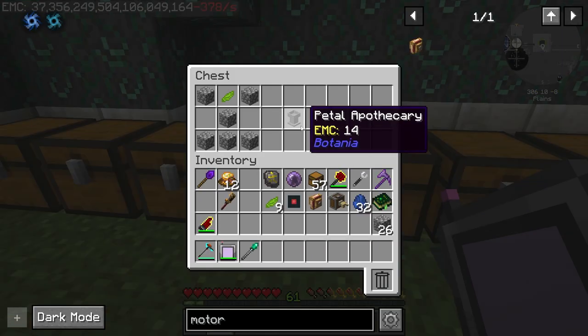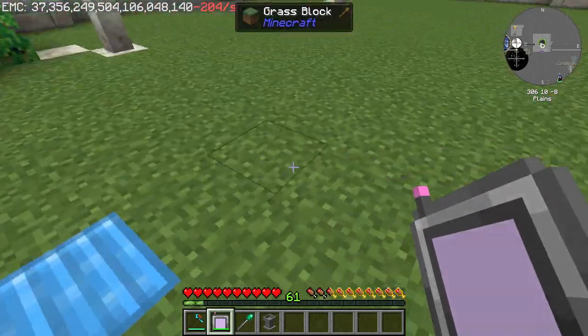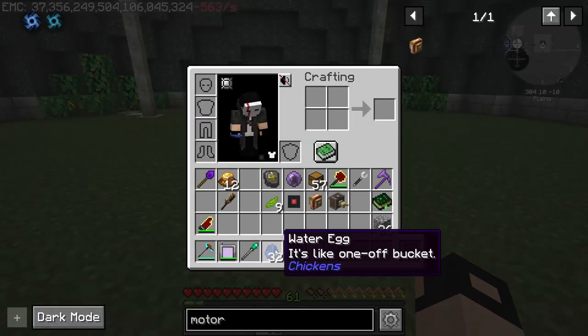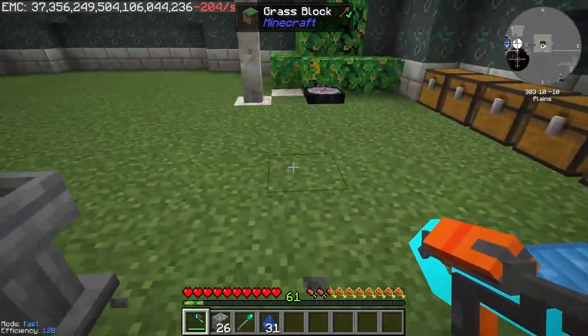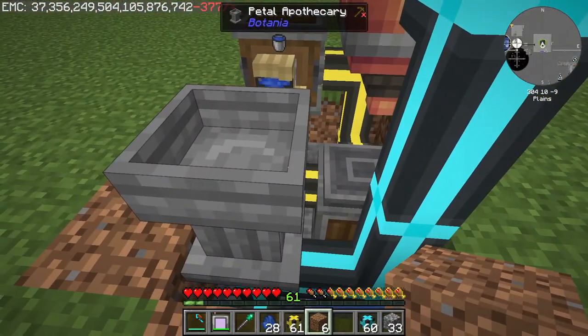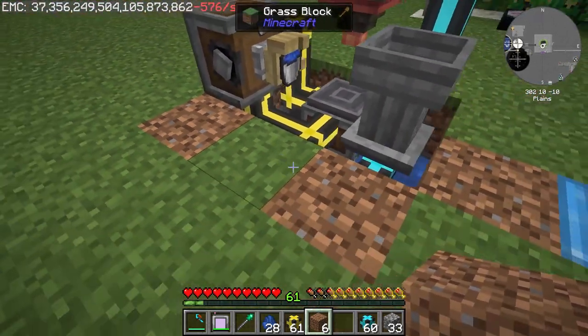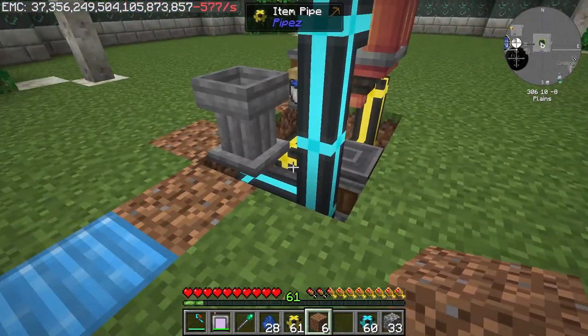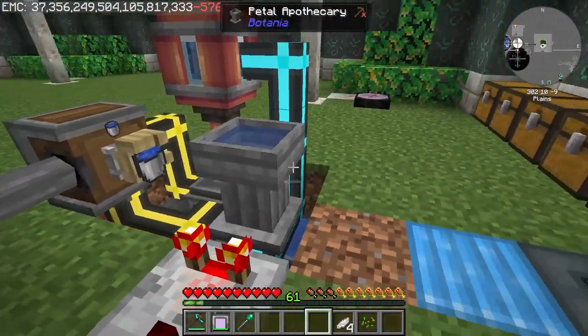Next thing we need is a Petal Apothecary - you need some cobblestone and any kind of petal. This thing needs water. I automated the process of providing water to the Apothecary; I couldn't figure out an easier process so excuse me if there is one.